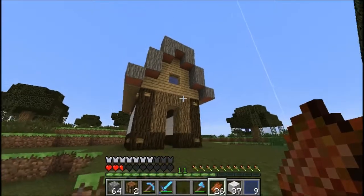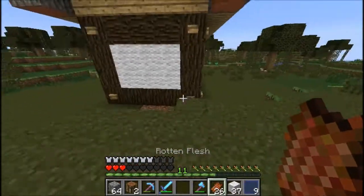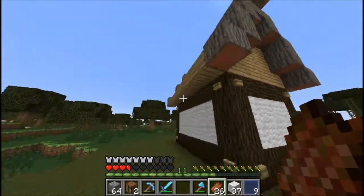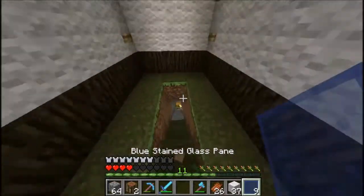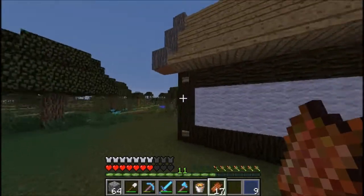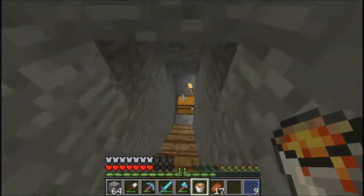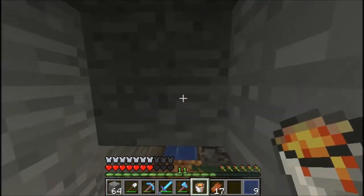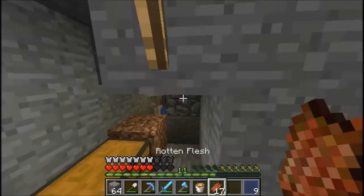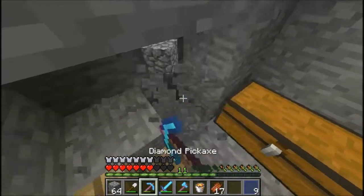This is what a terrible house looks like. I messed up on the roof — it looks even worse. You seriously need to see this, it's terrible. I got some lava buckets. Can stairs burn? I don't know if stairs can burn. Can slabs burn? They used to not be able to burn but I don't know.